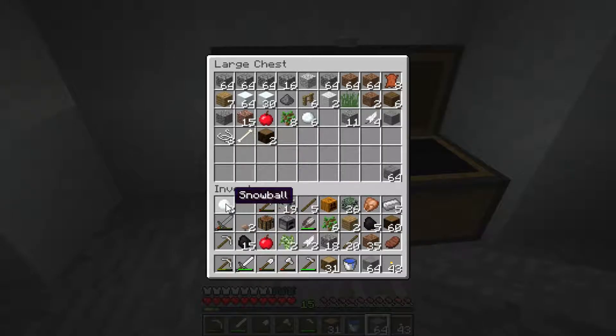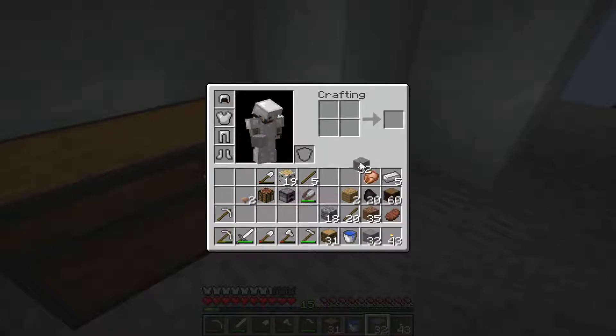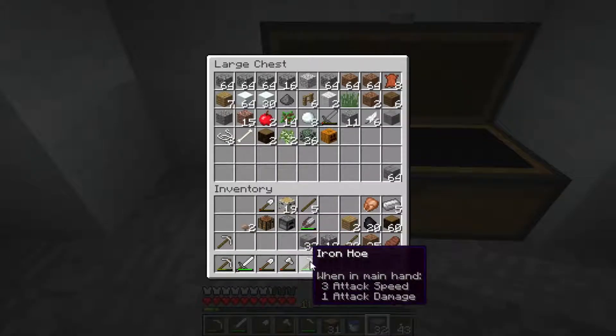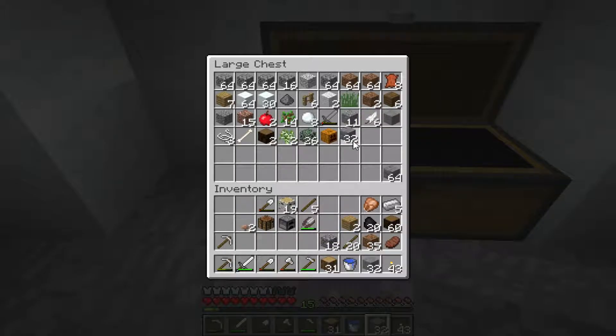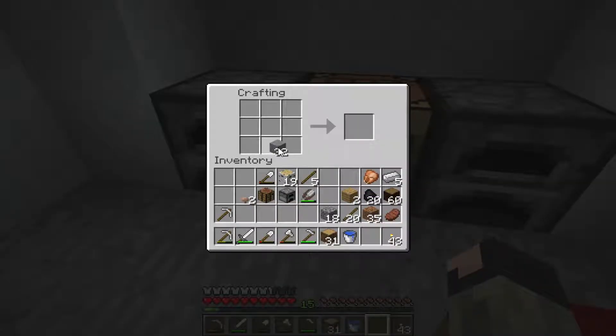Maybe put some stuff away — clear out all this trash, I don't need all this right now. Why do I have two separate stacks of coal? That doesn't make any sense. Split that to make some brick — I know I'm going to need brick for the house. Actually I think that should be good; I'm good on stone brick now, so I can just make whatever else I want.